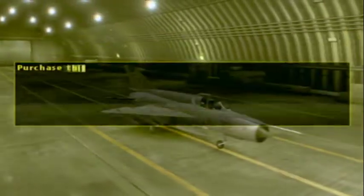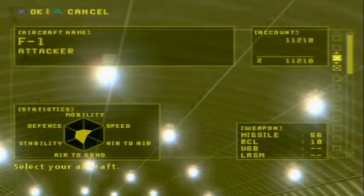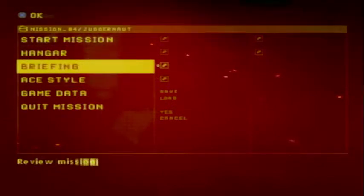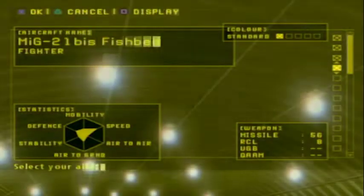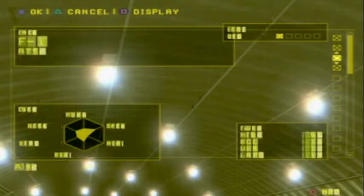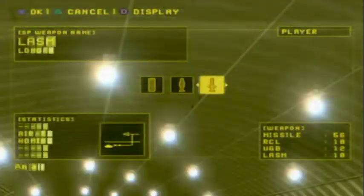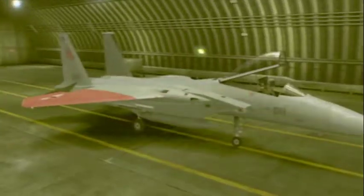Let me quickly get to grips with what we've got. We could buy the Fishbed — why not? We can't upgrade anything else, that's fine. For special weapons, since we're going to be doing ground attack, maybe a UGB. Right, okay, we just splashed all our cash — that's fine. So let's get into Round Hammer. This is an attack mission, so it makes sense to go up in our only attack fighter, the BF1. I'm going to go with the UGB — unguided bomb.